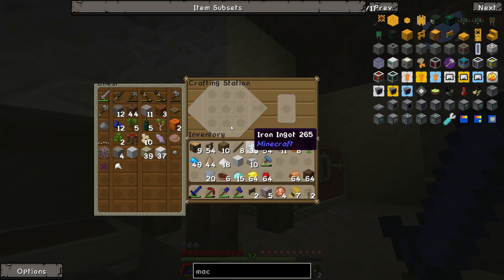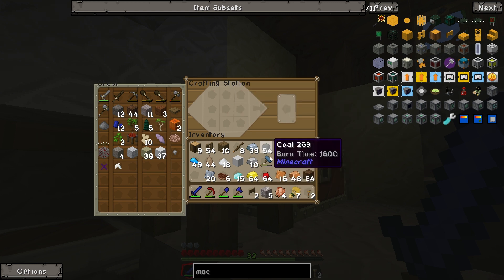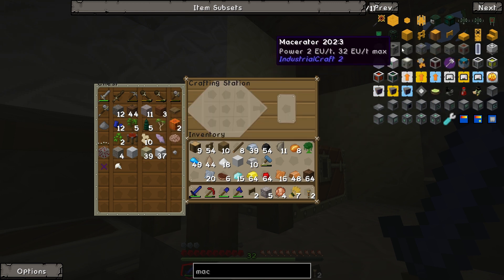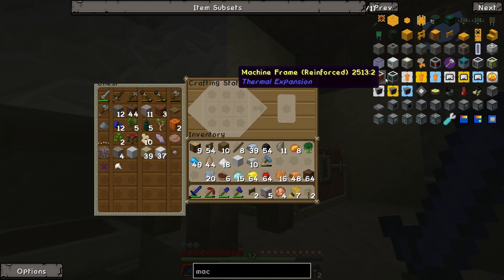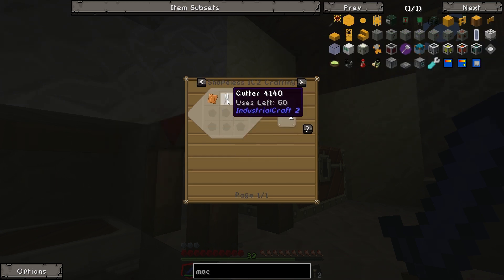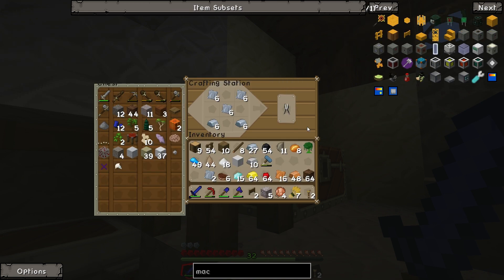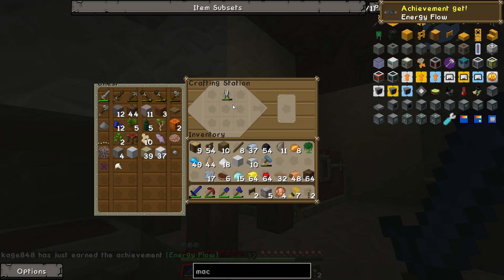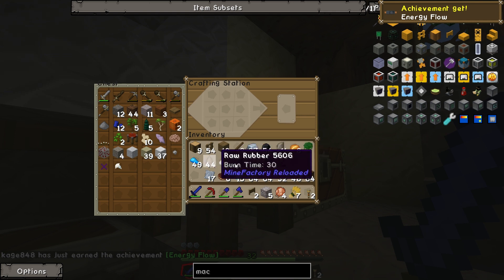Then we're going to need the copper. I'm not sure how much copper I'm gonna need for this — I think we'll start off with 16, since we're gonna need a lot of copper plates or copper wire eventually. In order to make the copper wire, we're gonna need scissors — like clippers. Oh, cutters. So there we go, we'll make some cutters. Then we will cut the copper plate into copper cable, then we'll take the copper cable and — oh, raw rubber, I cooked up some rubber. What the hell did I do with it?